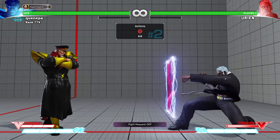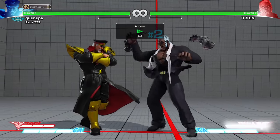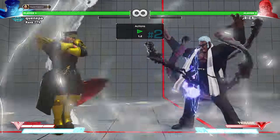They can't just hide behind the V-Trigger because you can use your EX move. If they do it in the corner, EX works against it.